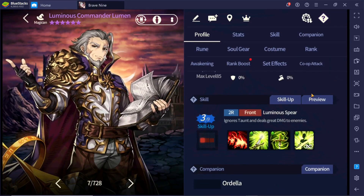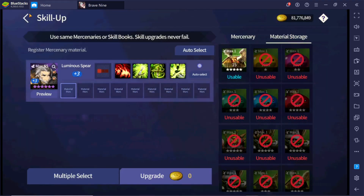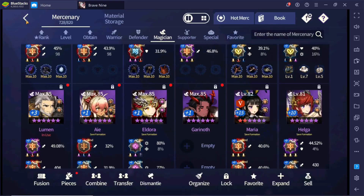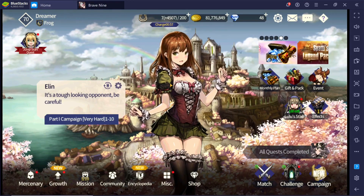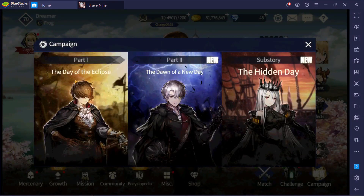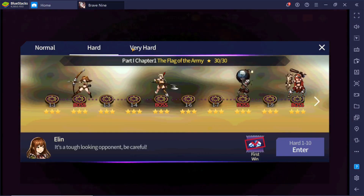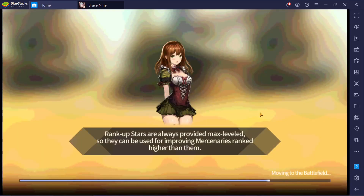On this account I have a plus three Lumen. I don't plan on spending my books even though I do have 15 of them. I don't think I will be using Lumen on this account. I also don't have any more diamonds on this account. Let's go to campaign.